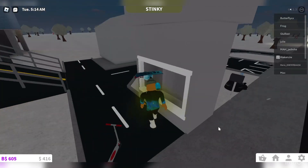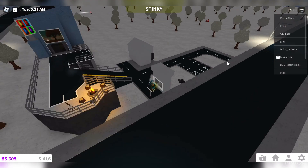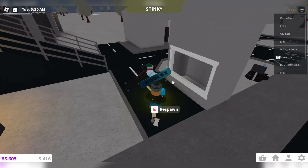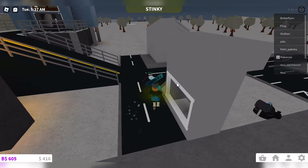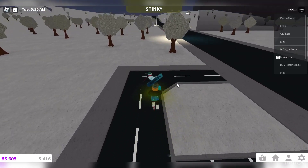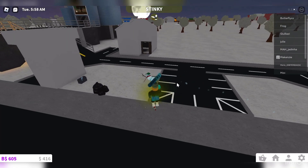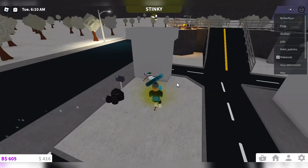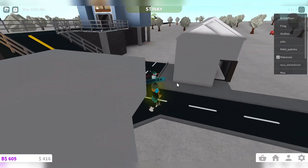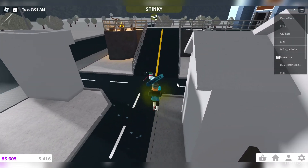I'm finally finished with part one of the town and it actually looks pretty good so far. There's the hotel up on the mountain, a little scooter, a parking lot, and some roads. I need to change to a toddler character. There's another parking lot so you can park your car and go somewhere, and there's a building I haven't decided what to do with yet.